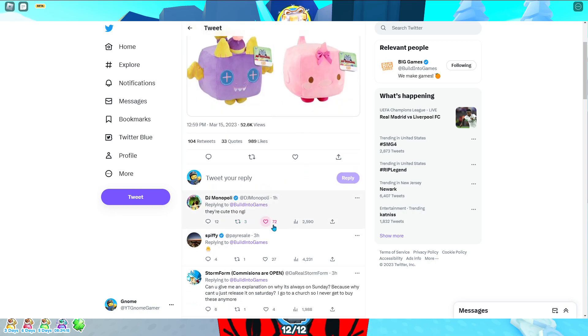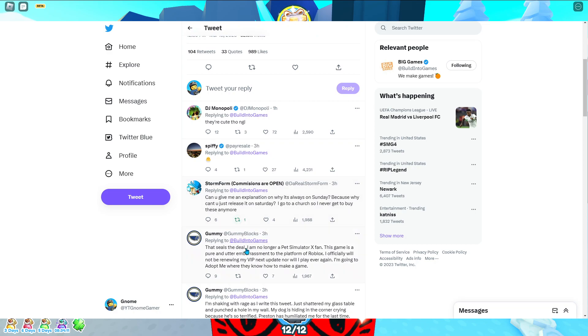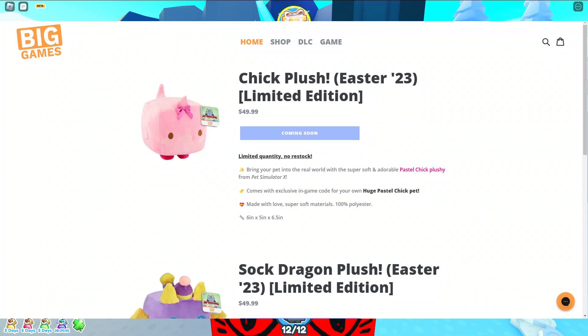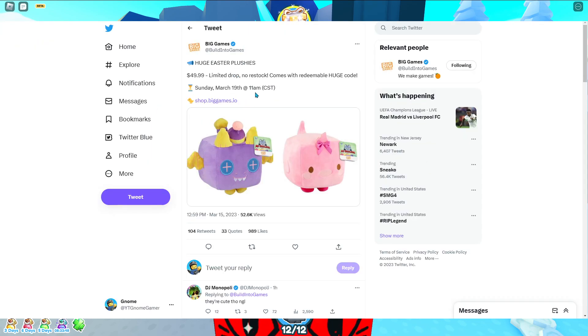Let's see if people said they're cute. Spiffy, of course — this guy always, every single time, he's always just spamming the comment section. But if you click this link, it brings you to the Big Games website, and it says Easter 23 plushies dropping in three days. So this comes out March 19th, this Saturday — I think it's at 12 p.m. CST.